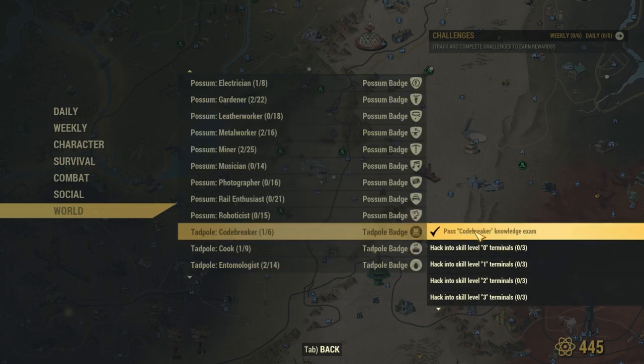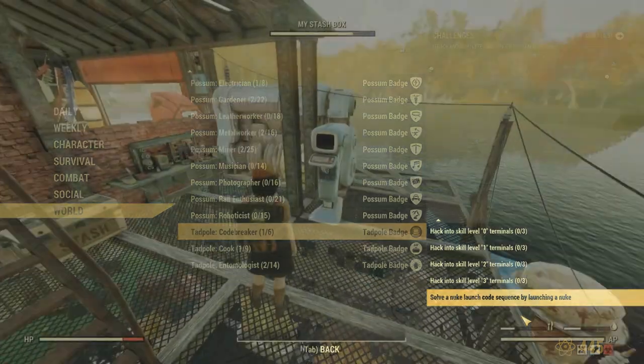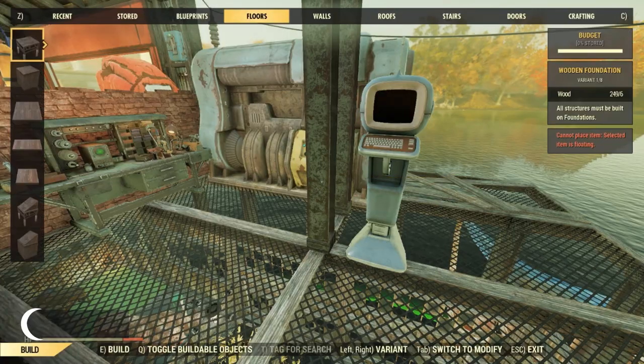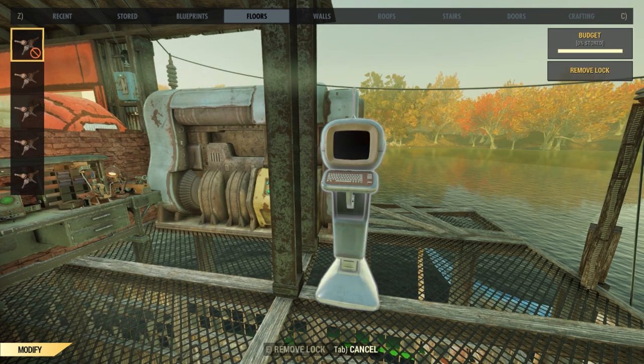Next we need to find some terminals to hack — 12 to be exact — and we need to find 3 of each skill level. One thing you can do is just go to one terminal of each skill level and server hop in order to hack it 3 times.